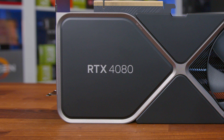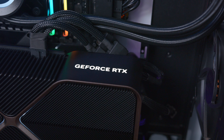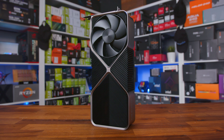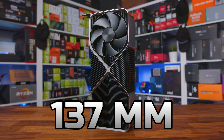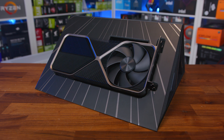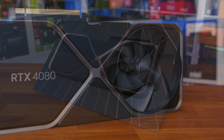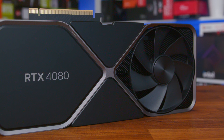I have a total of five cards here today, and we'll be focusing on the Founders card for the majority, but will look at all cards' performance, cooling, thermals, power, and overclocking. Starting with the Founders Edition — the first FE card I've had from Nvidia in a long time — it is simply stunning to look at. It doesn't give the whole gamer vibe like AIC cards; instead it looks more professional. The design is quite simple overall, feeling like one solid block of metal.